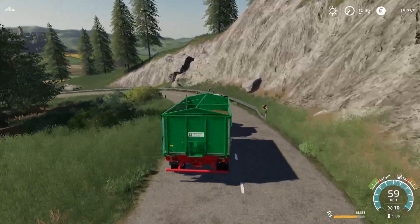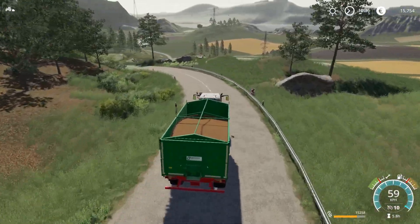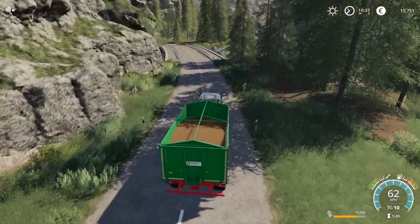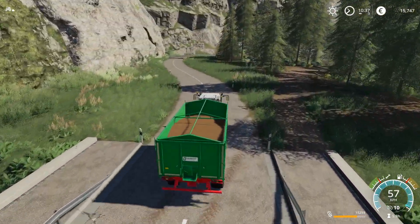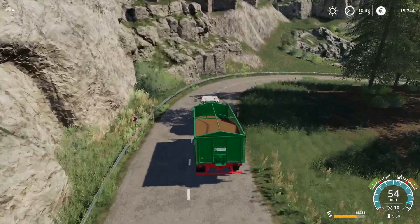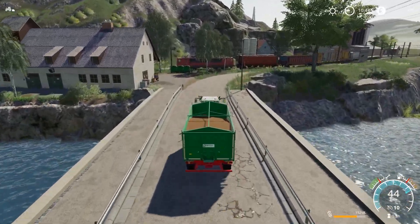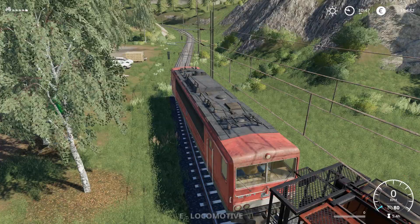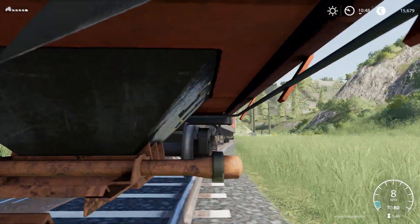Patch 1.1.2 is in beta right now - it's supposed to fix steering wheels. As soon as it goes live we will be using the wheel and hopefully everything will be good. There are more than just wheel fixes - a few other bugs too. Also, this train is in the way. Why is it here? It's also like off the tracks - so weird.